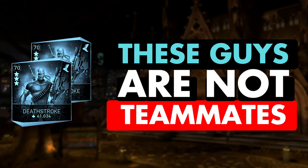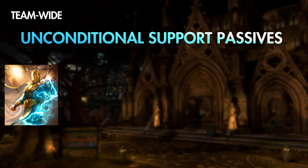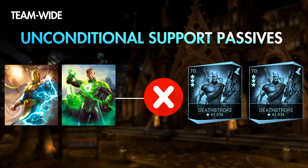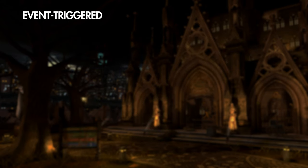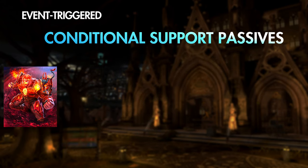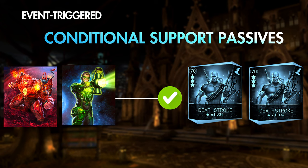The clones aren't teammates. Passives that apply to the team, like those of Doctor Fate or Jon Stewart Green Lantern, will not apply to the clones. However, effects that don't necessarily apply to the team — such as Atrocitus Power Steal and Emerald Green Lantern's Power Gain that both trigger on tag-in — will still trigger when the clones tag in. This is important to know because it helps inform how you will build and play your Deathstroke.